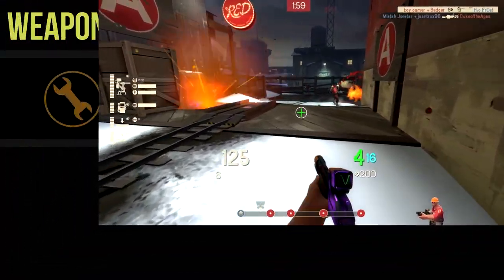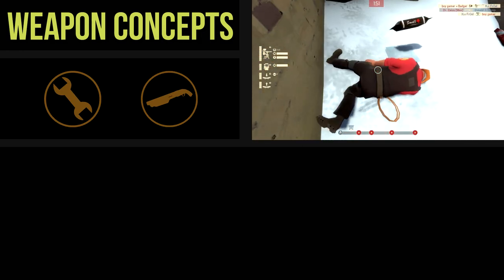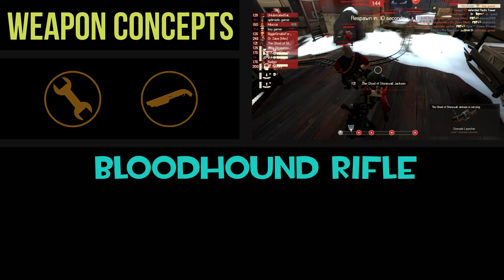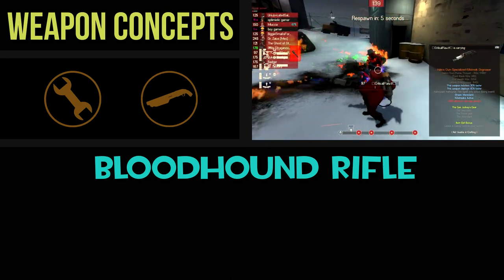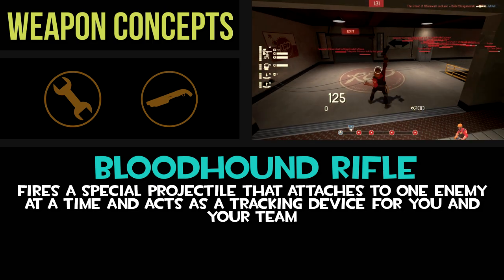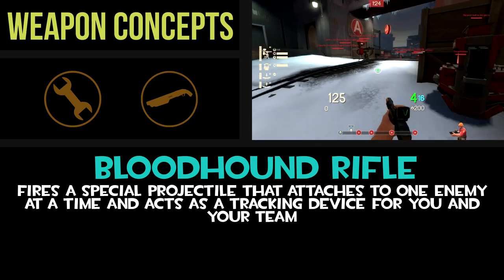The next weapon concept is a little more complicated than the last one — probably the most interesting weapon idea I've come up with, but also potentially the most controversial. I've decided to call this one the Bloodhound Rifle, and that name will make more sense once you learn what it's capable of. This is a primary weapon that replaces the shotgun for the Engineer, and its only upside is how the projectiles it fires work. The bolts the Bloodhound fires — roughly the same size and travel speed as bolts from the Rescue Ranger — are tiny tracking devices that can latch onto enemies and stay there for a predetermined amount of time or until they are manually removed.